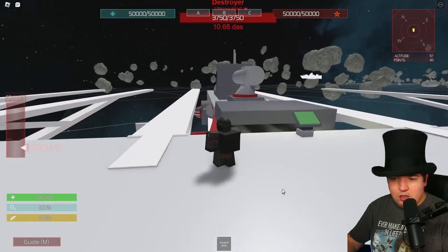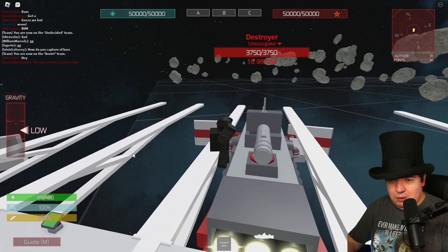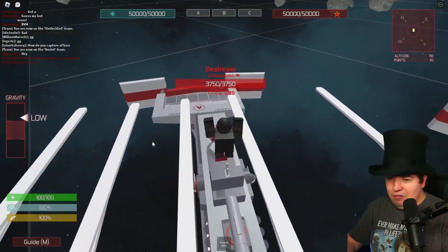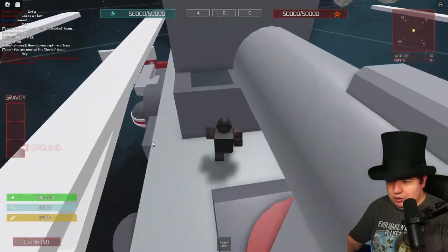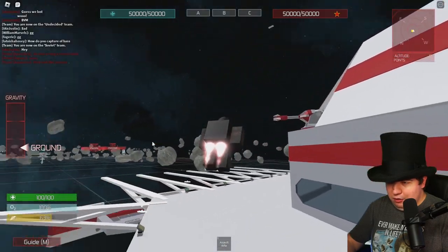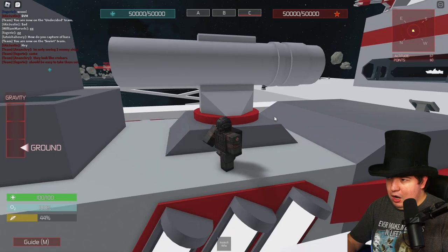Good time to talk about gravity. If you hit the E button or click over here, you can switch your gravity — see, I can jump higher now. If I hit it again it goes to zero gravity. And then if you hit Q, it turns it down. Also, if you hit Control, you get a jetpack — very useful later on. Hit Control again to turn it off.